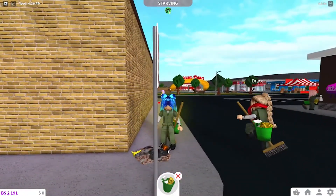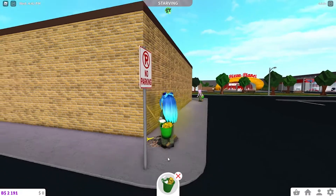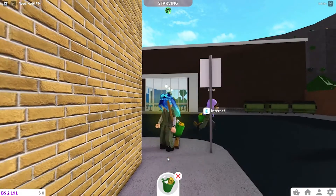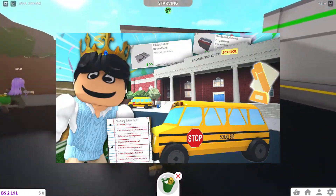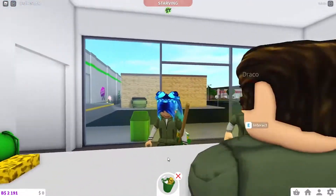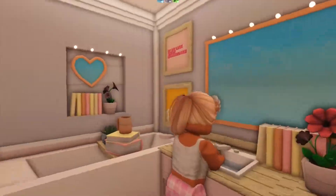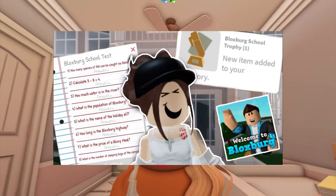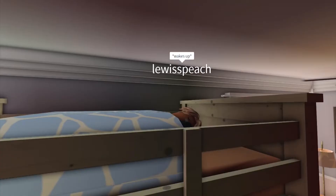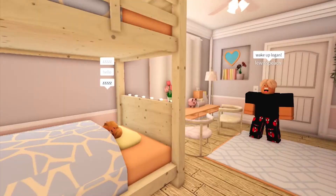Moving on to the next trophy, we have the Bloxburg School Trophy. This is a trophy that is pretty simple to obtain since you just need to pay attention in the Bloxburg School. All you have to do is get a perfect attendance but not perfect test results — you want to attend classes on time but not ace all of your tests. Honestly, this is one of the easiest trophies to obtain since you just need to pay attention to the time.